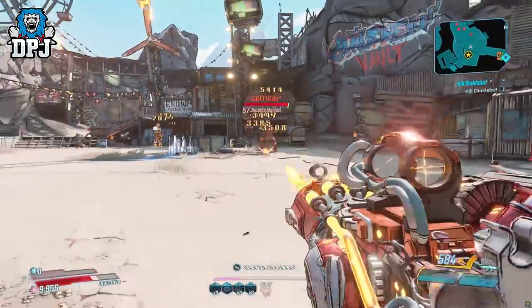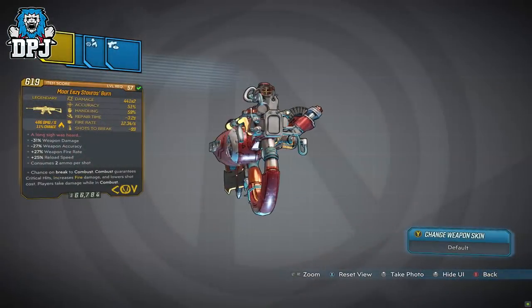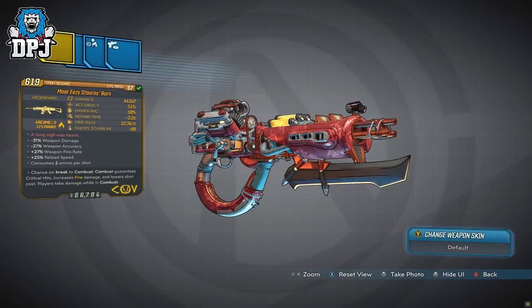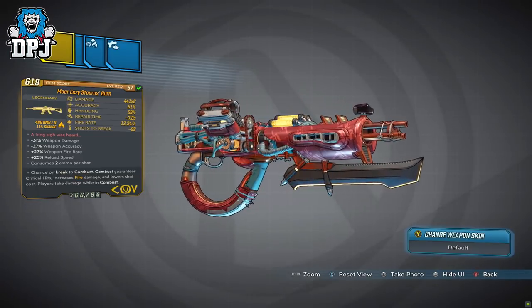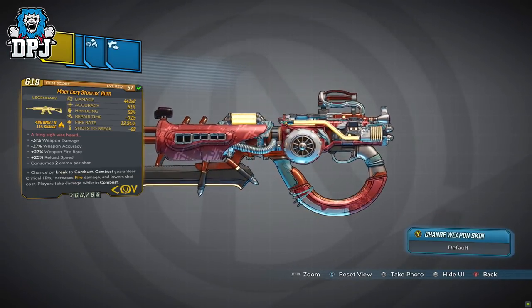So go and get this thing and tell me what you think about it. I know many people are watching with ideas of how this can fit their build or how they can create a build around it — I've got many ideas and I cannot wait to get this on Xbox on my Zane main account. Fun times ahead. My thoughts on the Stalros Burn: an amazing weapon, definitely a keeper in my opinion.